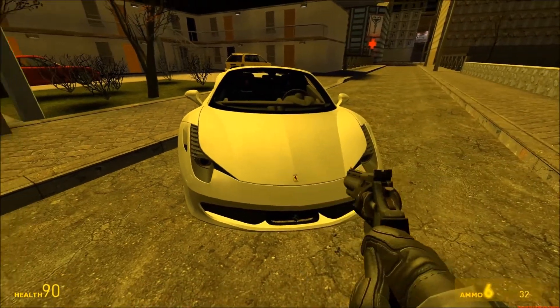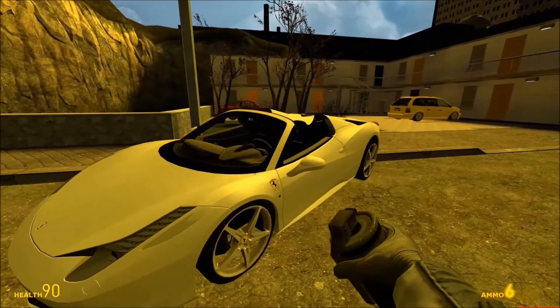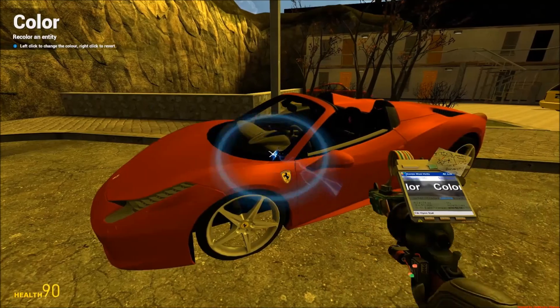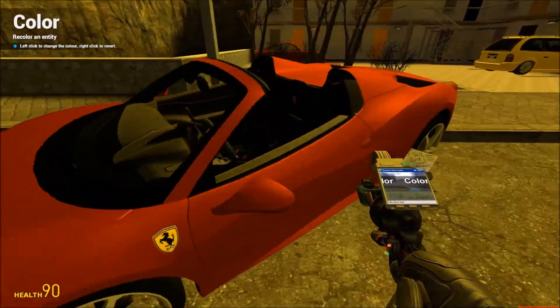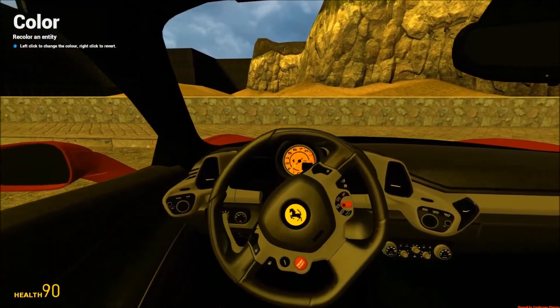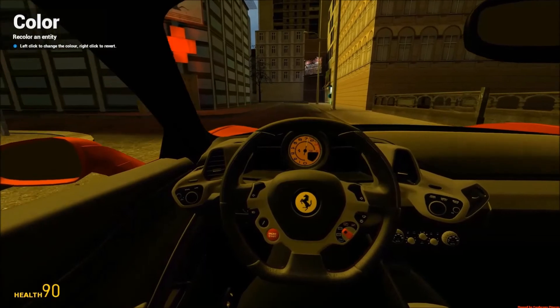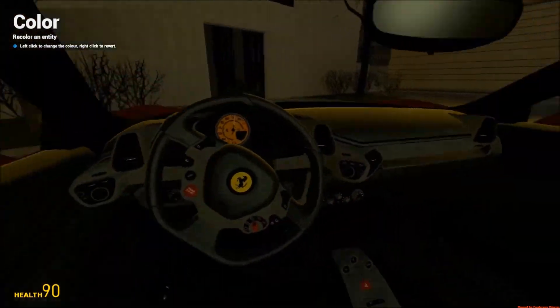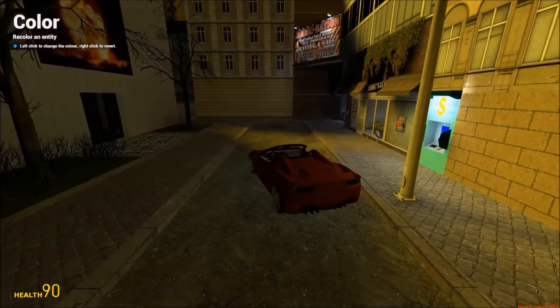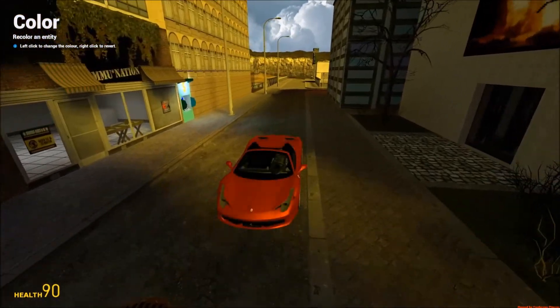Alright guys, the next one is the Ferrari GT 458 Spyder. Ooh, nice color. Now this one looks like a very fast Ferrari. Oh God, look at those controls. Alright, let's see. Oh yeah, holy — was I flying for a second? Oh no, that was the curb. I was about to say — this thing definitely knows how to fly.